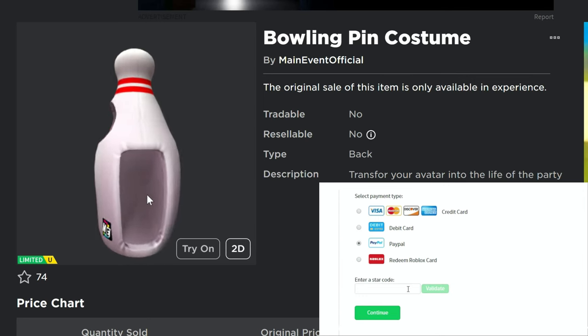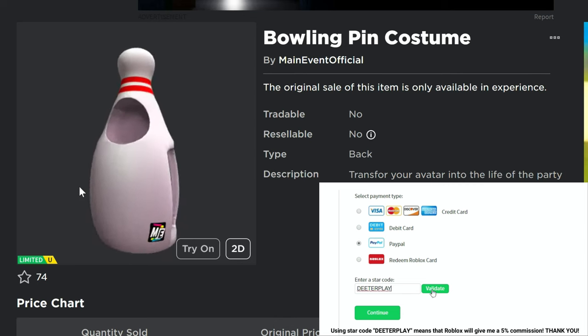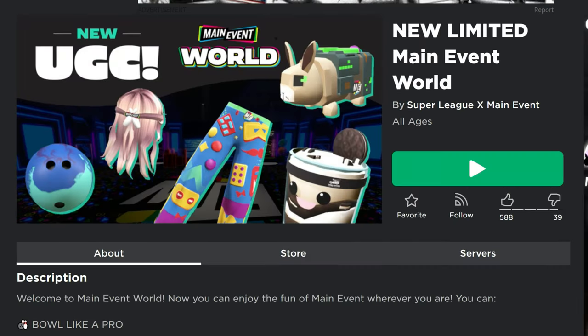What's up guys, I'm going to show you how to get this item right here — the bowling pin costume. This one's super easy. There's 10,000 available, but I'm guessing they're gonna be gone pretty fast because this is so easy.